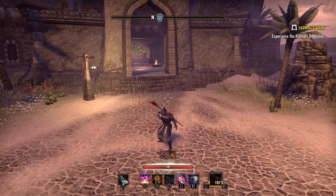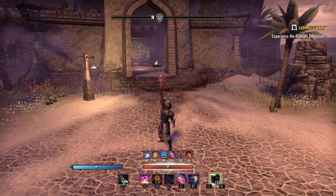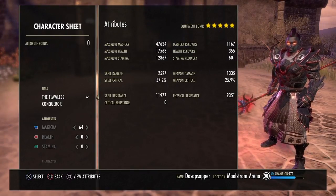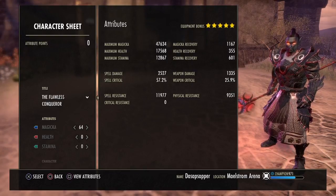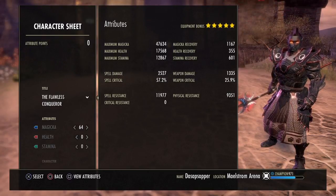Without further ado, we're going to go through with the fully buffed stats. We have 47.6k magicka, 17.5k health, 12.8k stamina, 2527 spell damage, 57.2% spell crit, and 1167 magicka recovery.